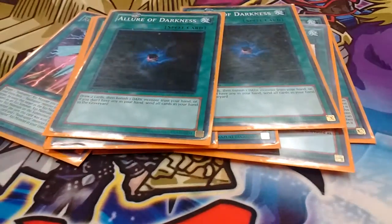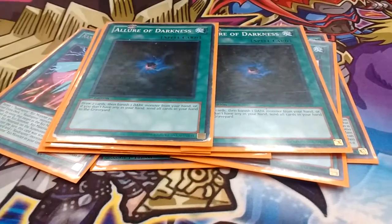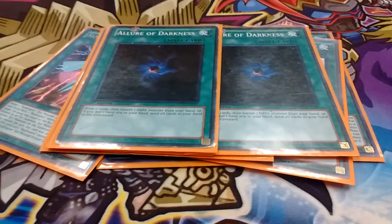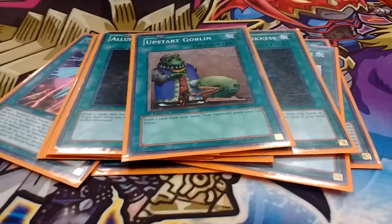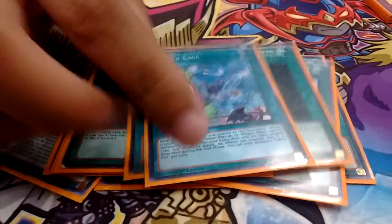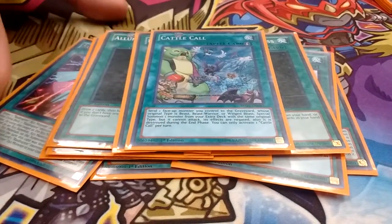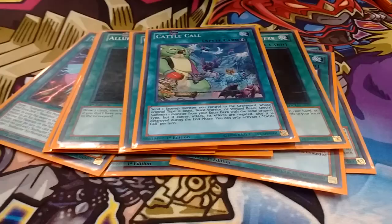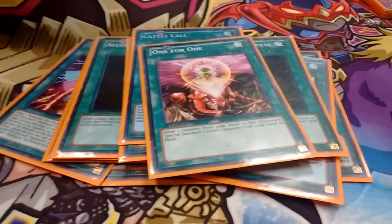Next I play 2 Allure of Darkness — a good draw card to help get hand advantage and get into your Raid Raptor monsters a little quicker. I play 1 Upstart Goblin, again just in there as a Draw. 1 Cattlefall — this pretty much acts like a 4th Last Ricks in your deck. 1 For-1 to help get Last Ricks on the field quick.